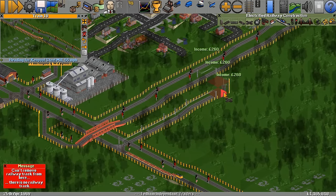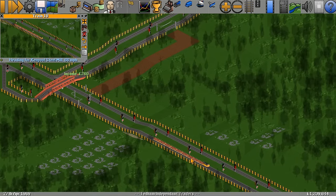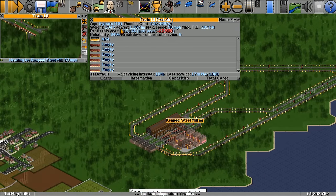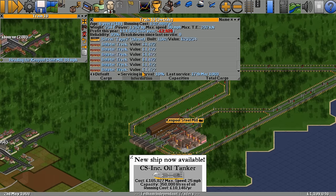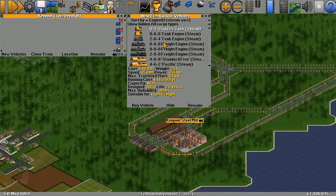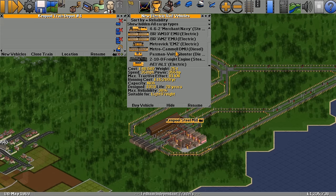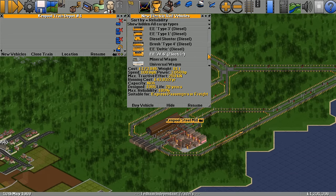Now let's fix this route and look at getting more trains to shift this steel. I'm not 100% sure whether this is the best train — running costs are 32,000, it's six years old, it's a Type 2 diesel. Let's look at available vehicles sorted by reliability. The most reliable ones are at the bottom — 100% reliable, 100 miles an hour, running costs 43,000 a year.